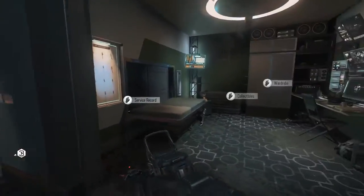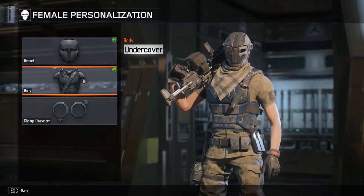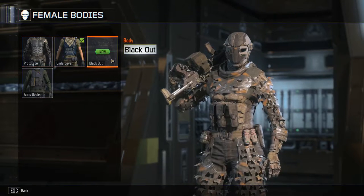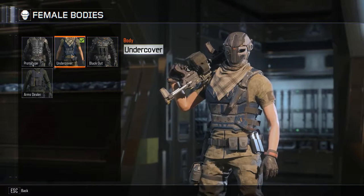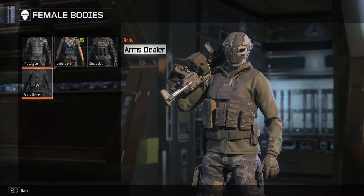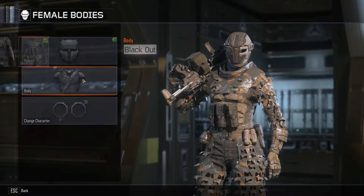Alright, so a couple of things. Someone had asked me to switch it up so I have cyber arms again — that would be this right now. I guess we do actually have the blackout. You can't really tell that I have cyber arms there. Undercover, you still have the cyber arms, you just can't tell because there's like a skin coating. Arms dealer, you obviously can't see anything. Let's go with blackout here.